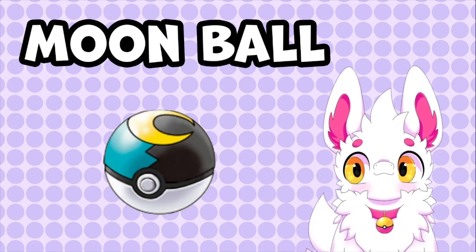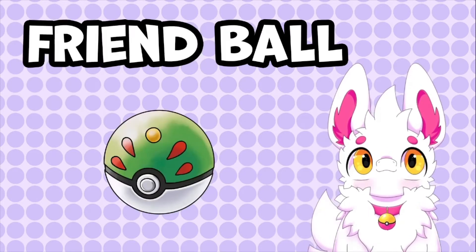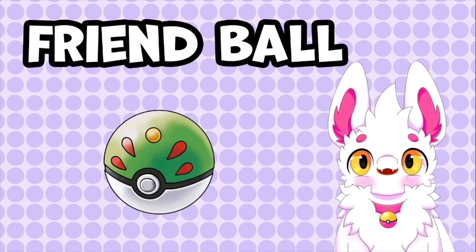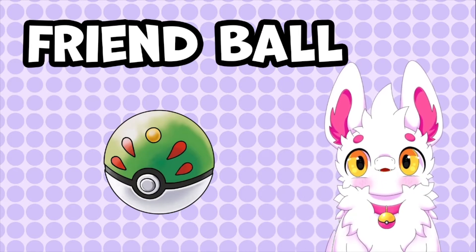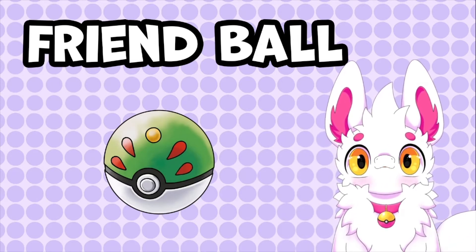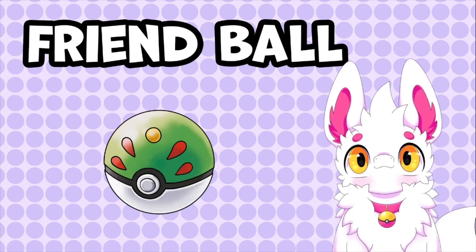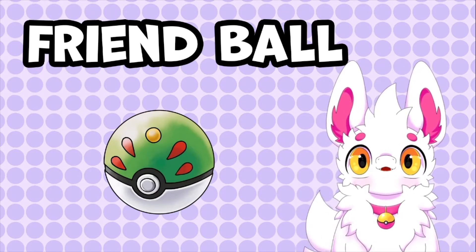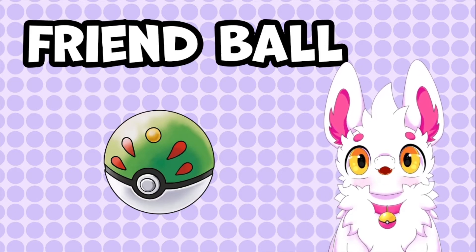Next up, the 9th Pokeball on this list: the Friend Ball. It has the same capture rate as a regular Pokeball, so what makes this worth using? Well, once a Pokemon is captured with it, their friendship will automatically be set to 200. This ball is actually super great for catching Pokemon which evolve via the friendship mechanic.